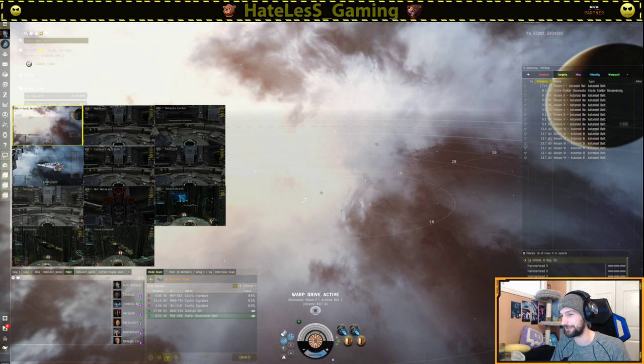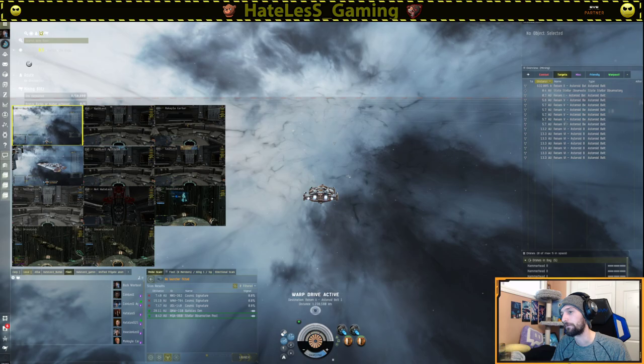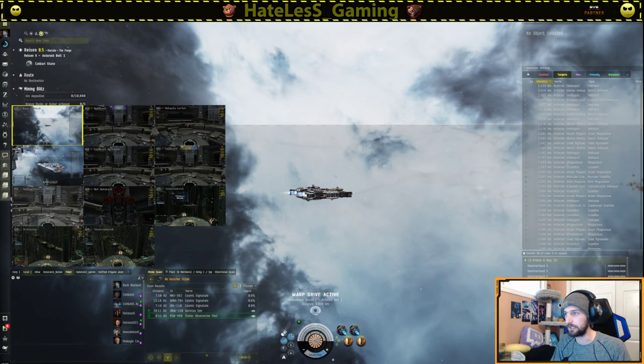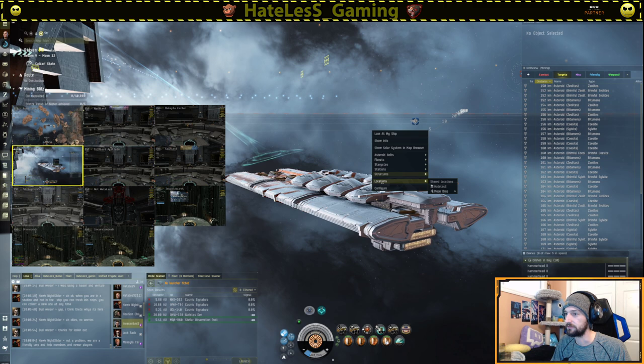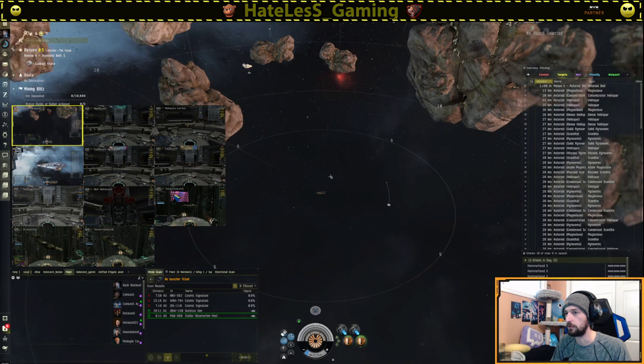Let's go find something to mine. I thought that there'd be ore in the first belt. There is not — I guess a lot of people are excited to be mining today. Maybe I'll find the people that are mining here. Anyways, compression allows you to compress rocks while you're in space, and that in itself is pretty exciting. So we got some rocks, let's do some mining.